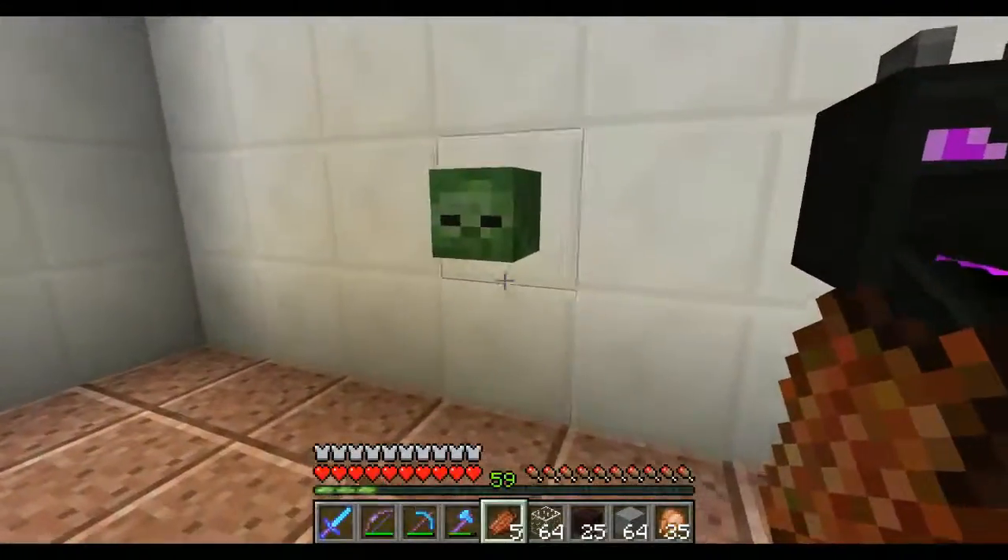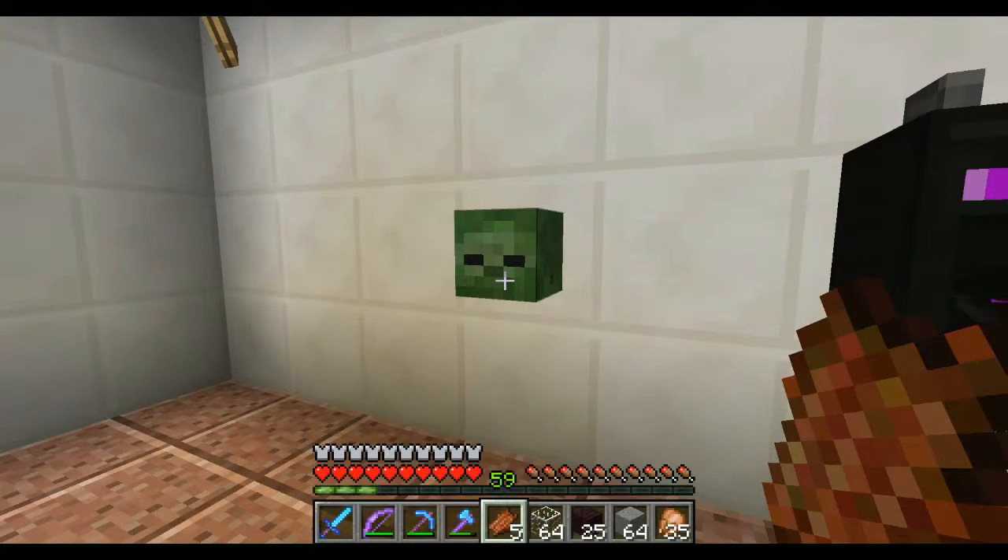We had a charged creeper during one of the thunderstorms, so we quickly dug a hole, let him down there, then let a zombie down there — and that's how we got this zombie head.